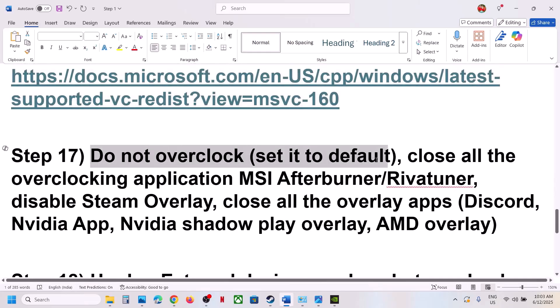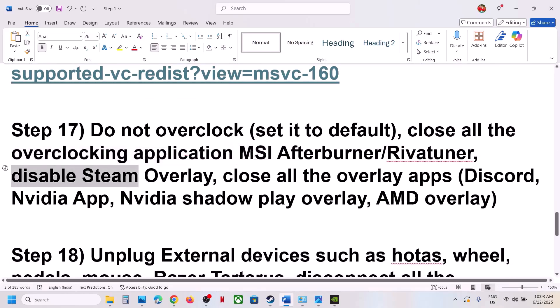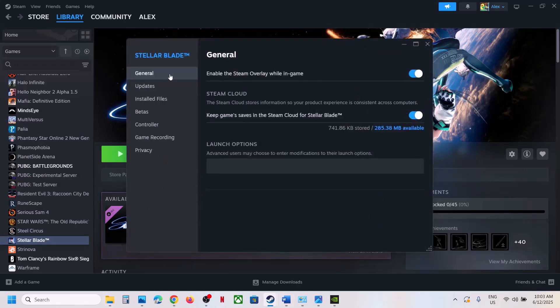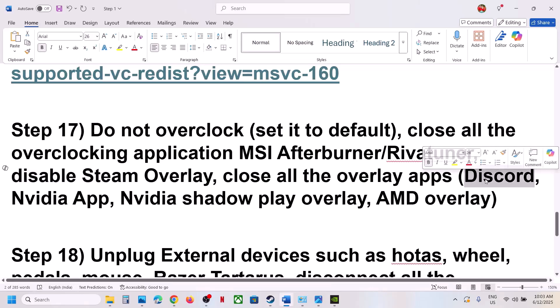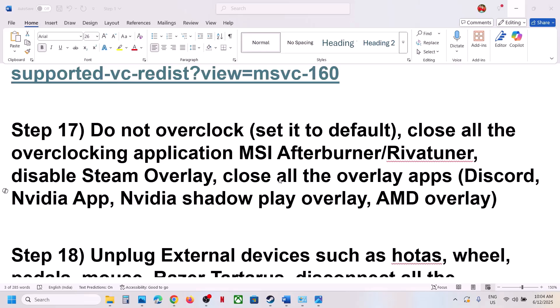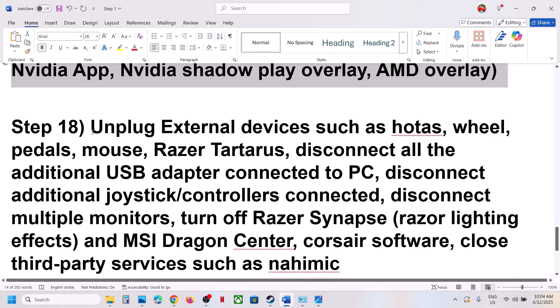The next step: do not overclock. If you've overclocked your computer, set it back to default and close all overclocking applications like MSI Afterburner. Also disable Steam overlay — right-click the game in Steam, select Properties, go to the General tab, and turn off 'Enable the Steam overlay while in-game.' If you have Discord running, turn off its overlay too. If you have the NVIDIA app, go to its settings and turn off the NVIDIA overlay.